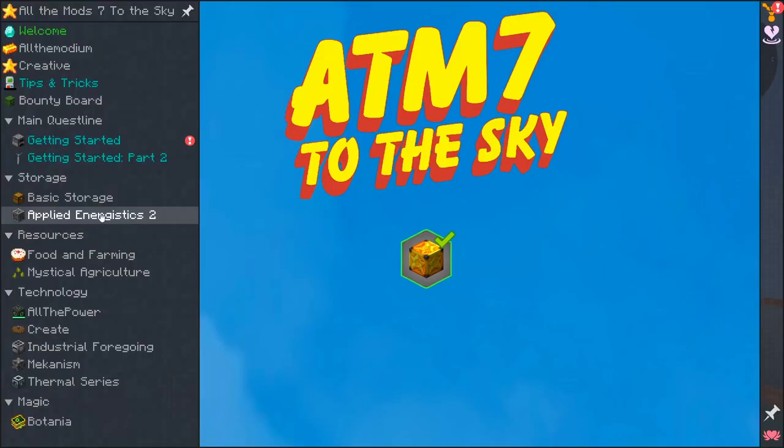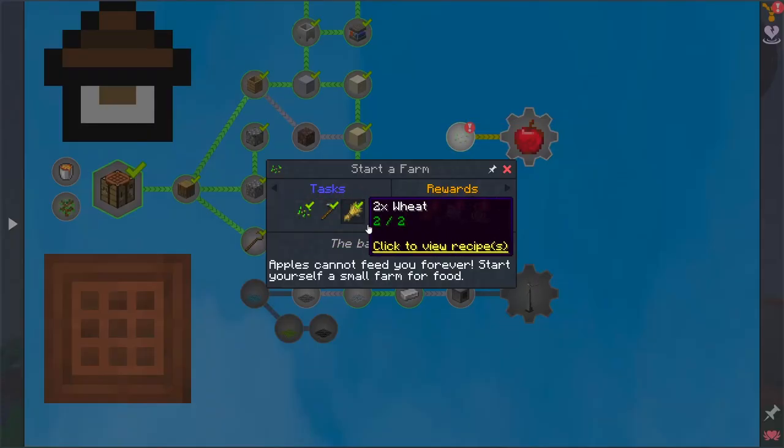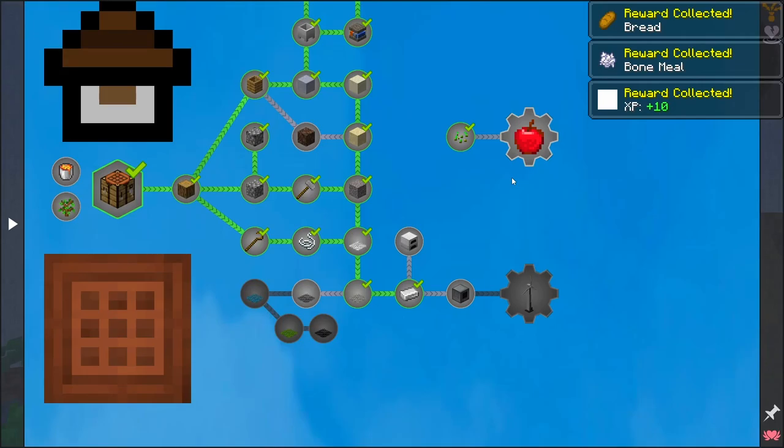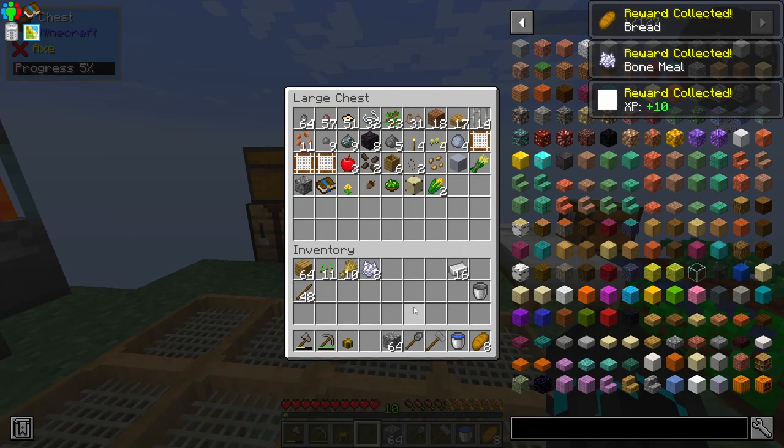Let us get right to it. I just completed a quest here, starting a farm, getting 8 wheat seeds and 2 wheat, which gives us a little bit of bread and stuff like that, which is cool because I was running out of food.